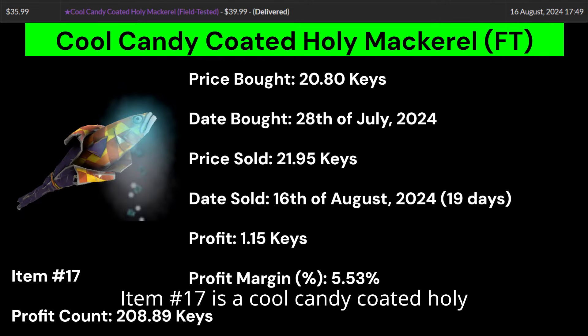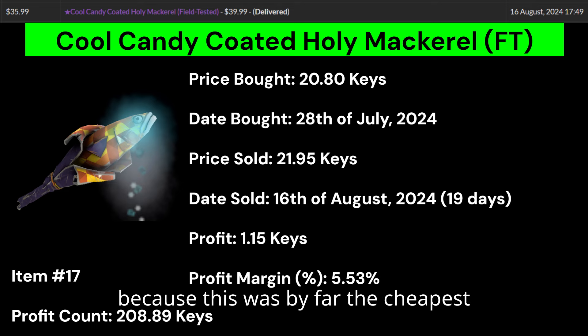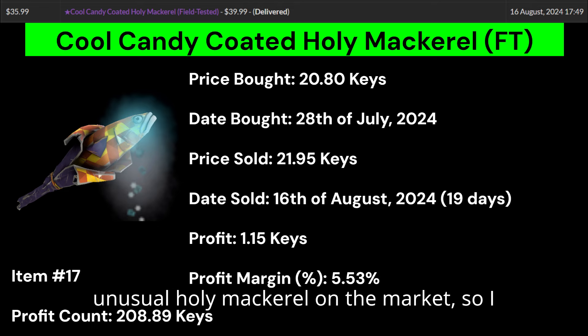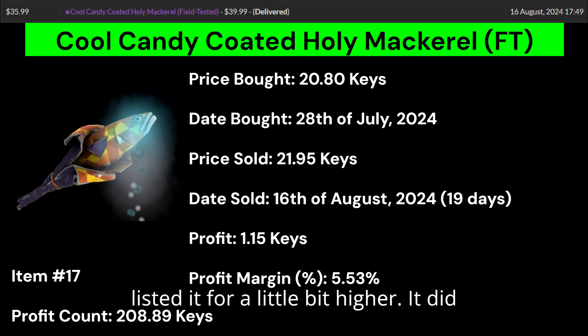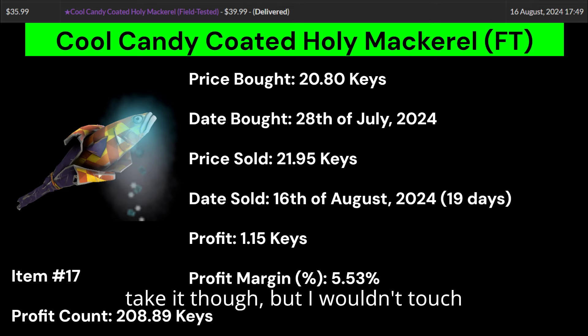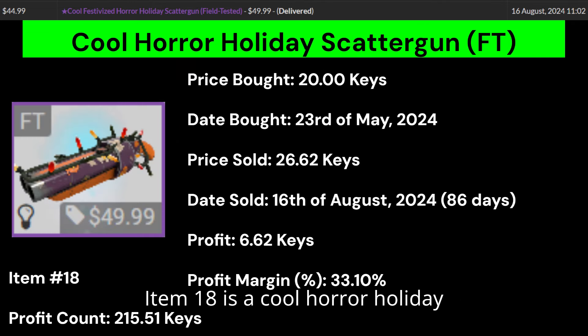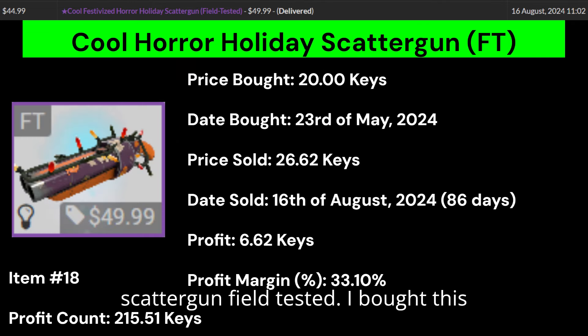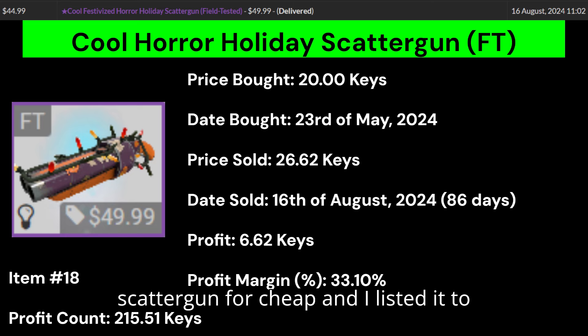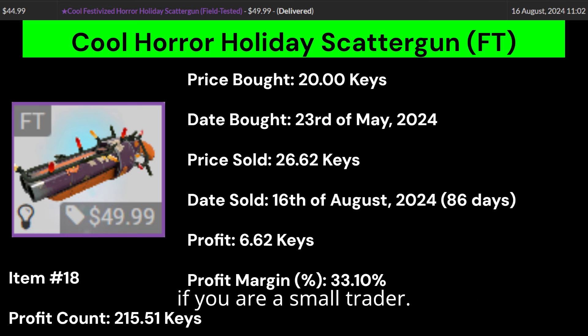Item number 17 is a Cool Candy Coated Holy Mackerel Field Tested. I only bought this because it was by far the cheapest unusual Holy Mackerel on the market, so I listed it a little bit higher. It did wind up selling really quickly, but my profit margin is so bad because key prices went up during August. I'll still take it, but I wouldn't touch weapon skins if you're a small trader.